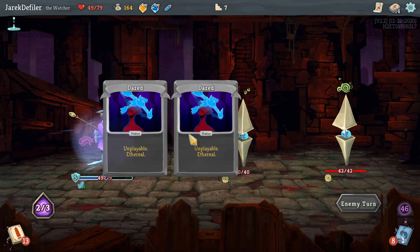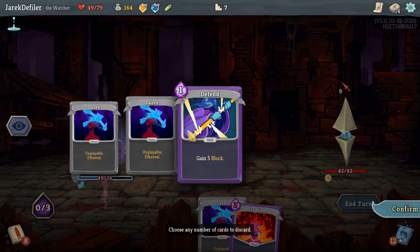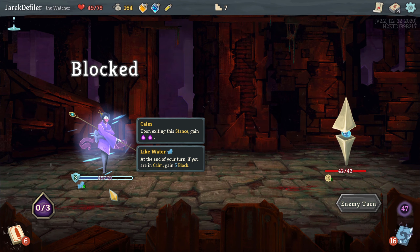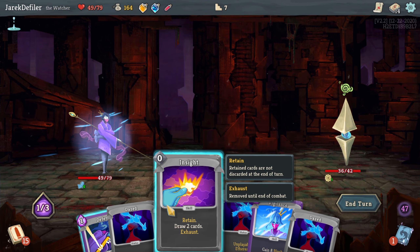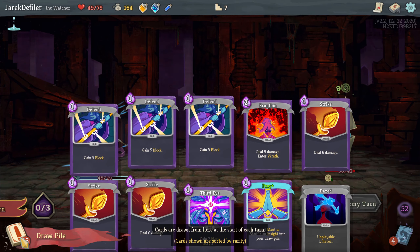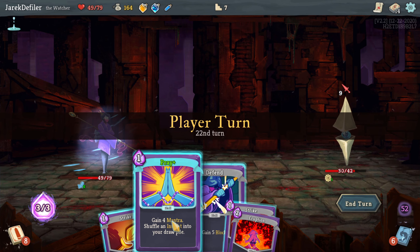It's the slowest fight in the west. We're getting there ladies and gentlemen, bear with me. Yay, one more down! Get rid of you. Didn't do too bad — 49 HP left, not too shabby. Get rid of those Daze cards, got another Strike — that's cool. I'm interested in seeing once I can get some more Mantra cards to build around. I bet that'll be a lot of fun — more Mantra cards and more attack cards, we can do some fun stuff.